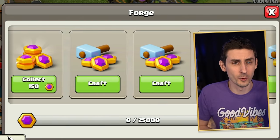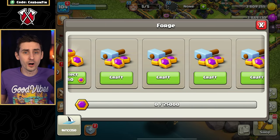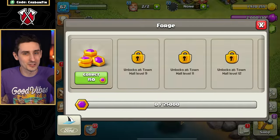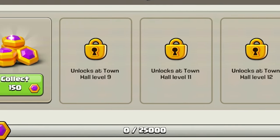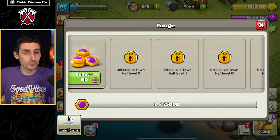Let's talk about the Forge right now. Once you click the Forge, it gives you the ability to craft Capital Gold. You may ask yourself, are all these slots available for every Town Hall? The answer is no — extra crafting slots open starting at Town Hall 9 through Town Hall 14.